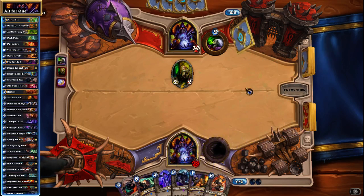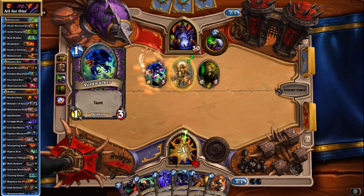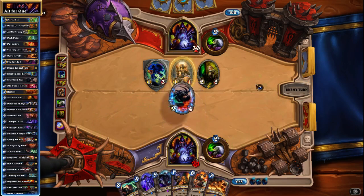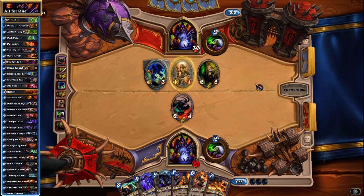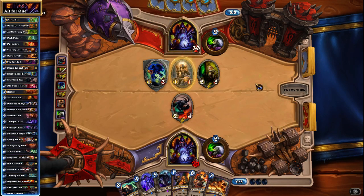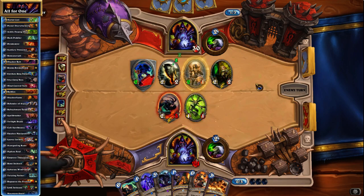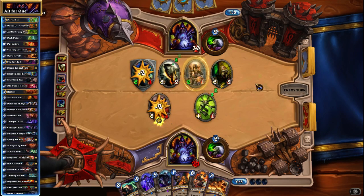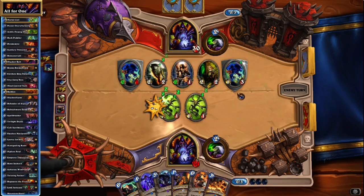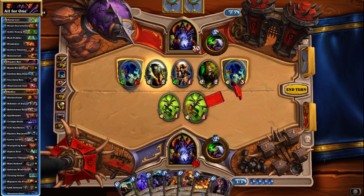Unfortunately having to tap here. Not too much I could have played there — I guess a Doomsayer would have been nice, or even an Ooze or something of the like. But we at least have the Imp-losion boss for next turn and a Demon Wrath that can clear up at some point in the future. So Imp-losion boss is decent — let's see how he chooses to deal with this. And this Demon Wrath is going to be pretty good next turn.